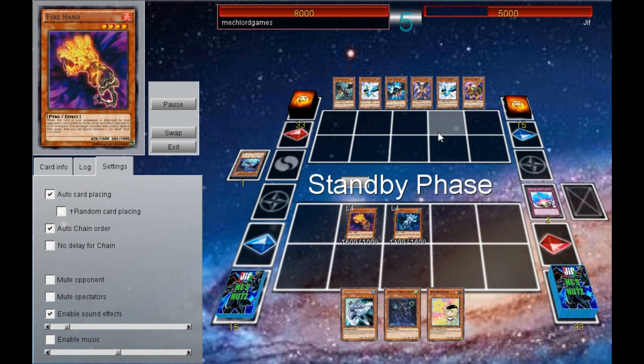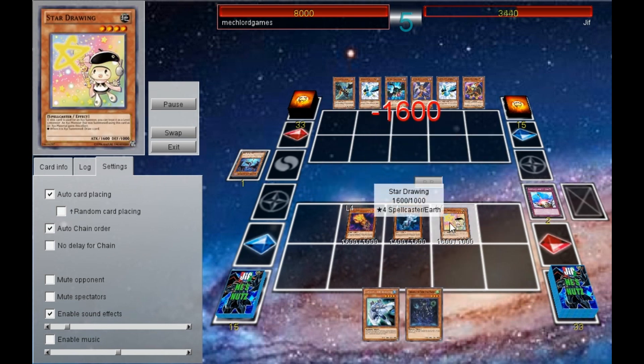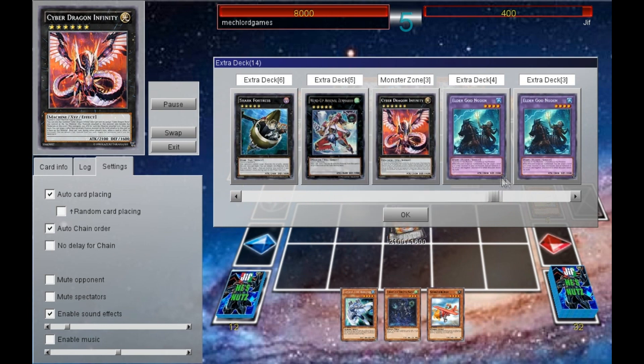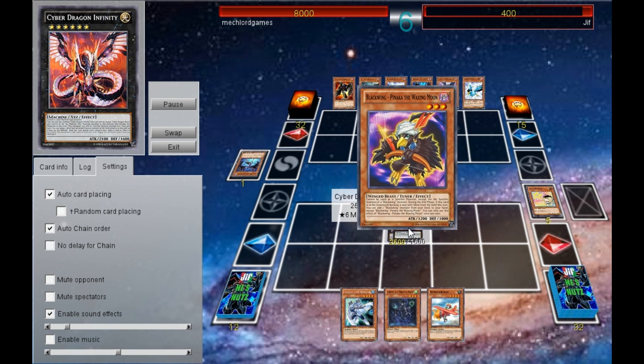I just set my Ice Hand. He goes, and I'm just not having that, so I banish his Shura with Deep Risen, and then I just poke him with a bunch of hands. He goes to summon and I bounce back to the hand. And then I just poke him — I could have made Gagaga Cowboy, but I don't have it in the deck.